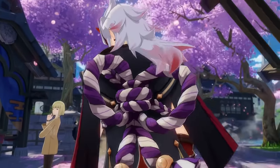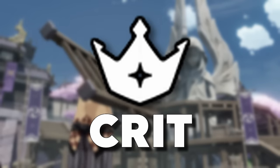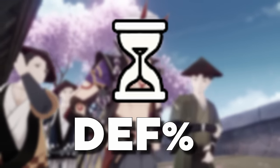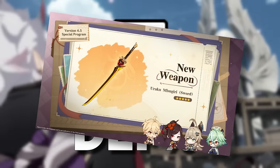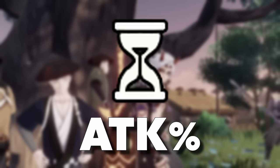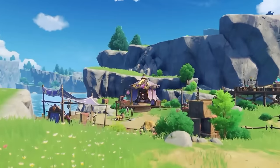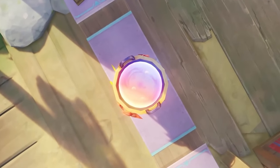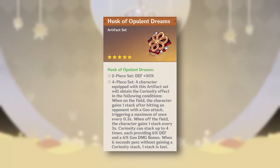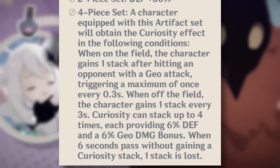Now let's go over which artifacts might be a good choice on Chiori. For main stats, she's probably going to be a very traditional sub-DPS — a crit circlet with rate or damage depending on your weapon, a defense sands because her signature weapon's defense substat suggests defense is favorable, and a geo damage goblet. For substats, you primarily want crit rate and crit damage, followed by defense and attack percent. The first artifact set that comes to mind would be the Husk of Opulent Dreams, with the two-piece giving you 30% defense, translating into more damage, and the four-piece giving you even more defense and Geo damage percent.